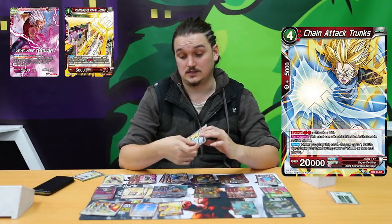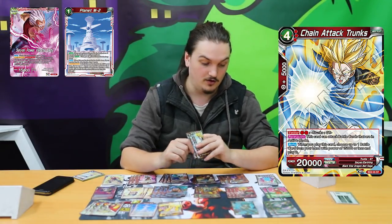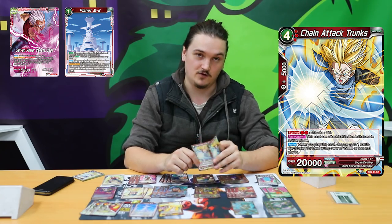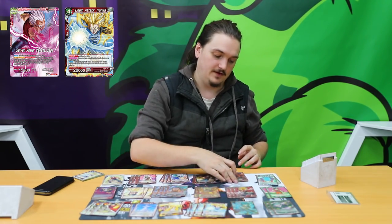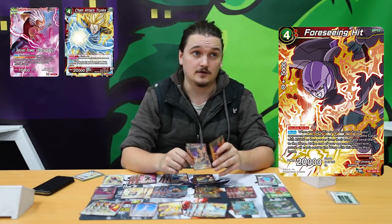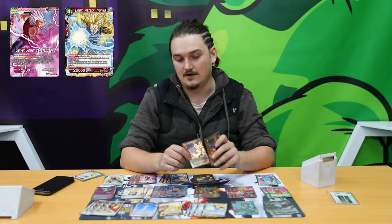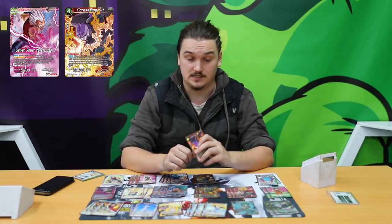4 Chain Attack Trunks, because there's a lot of targets you can drop off for it — mainly your Glory Obsessed and of course Chain Attack Zeno. I play 4 Foreseeing Hit. Foreseeing Hit is mainly stealing a lot of people's combo cards now, and after they get their cards to hand, they'll probably Chain Zeno their board down.